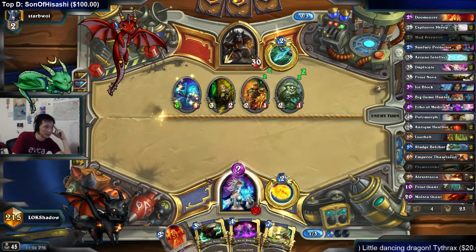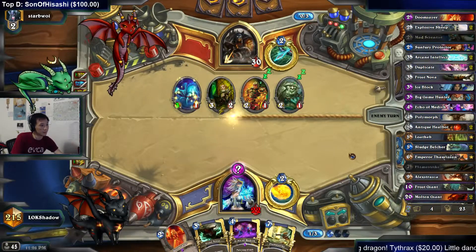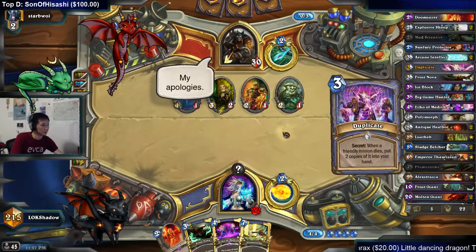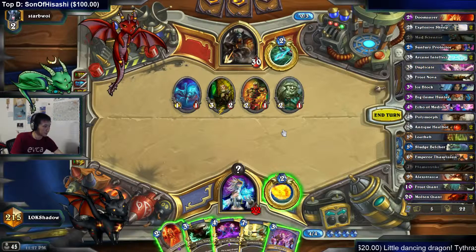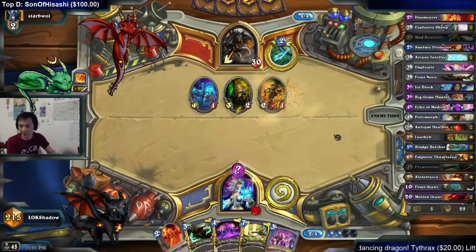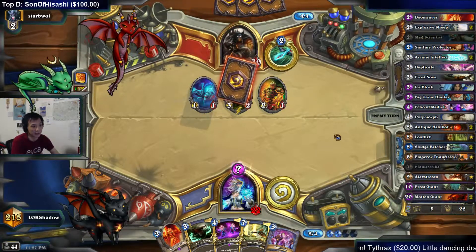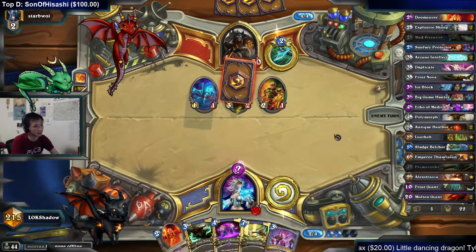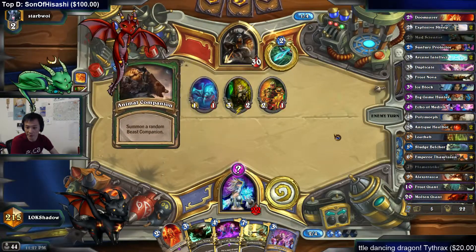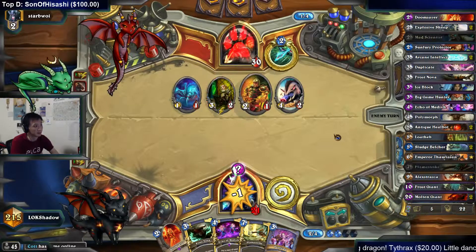I'm taking a lot of damage though. I need to get the Molten soon. Is this Neville's exact current list? No, it's not. He still runs Sylvanas in his. I took out Sylvanas for Frost Giants. Neville's is minus Frost Giant, minus Belcher, plus Flamestrike, plus Sylvanas. He runs two Flamestrikes — I didn't know that.